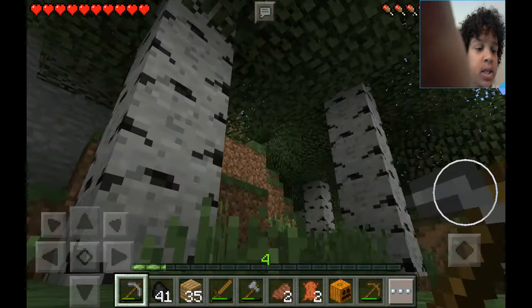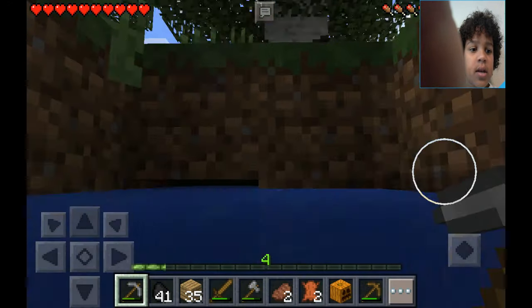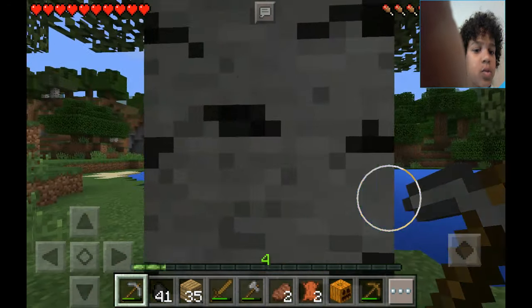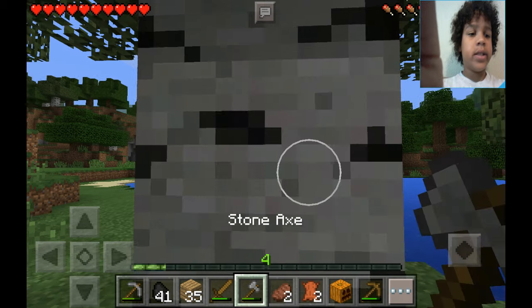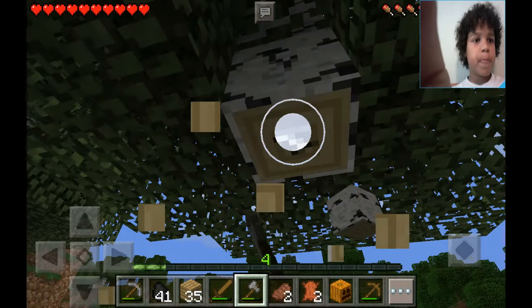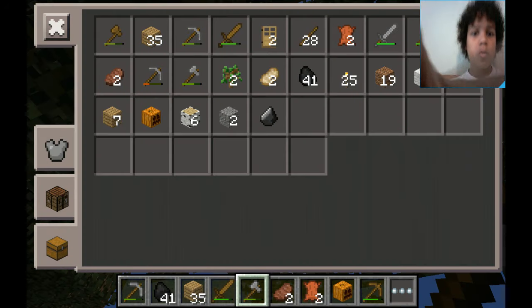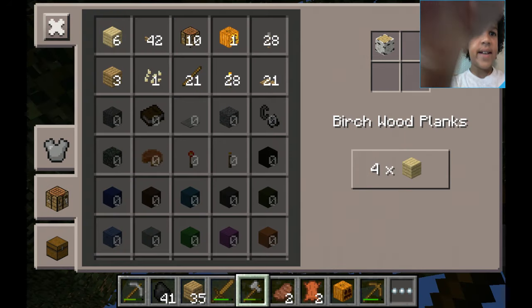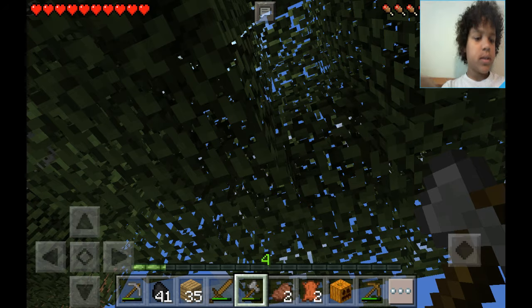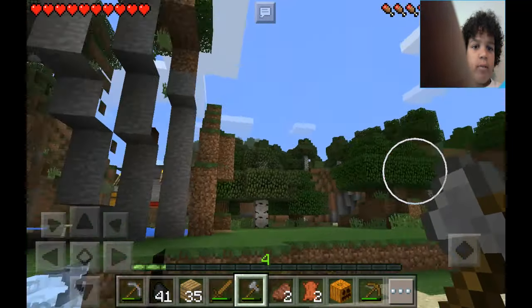This isn't going to be my house for the whole series, because I'm stacking wood up to find a new place. This world is kind of tricky. Getting some birch wood — there we go. We can go ahead and craft that into birch planks. So we're just getting some stuff to build our house, and when we think we're ready to build our house we will pack our stuff and leave.